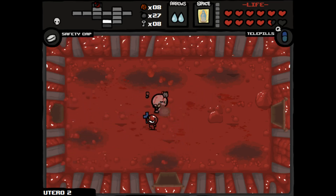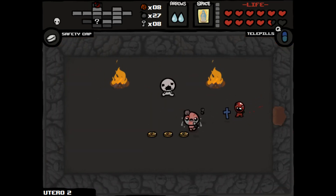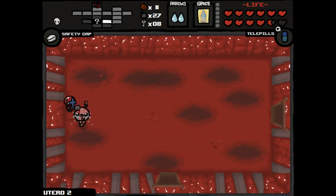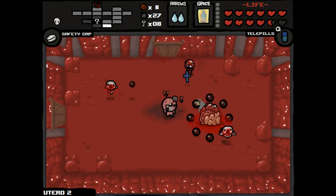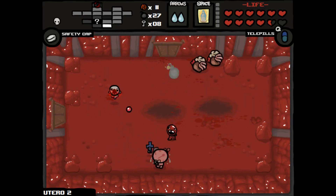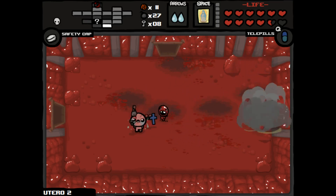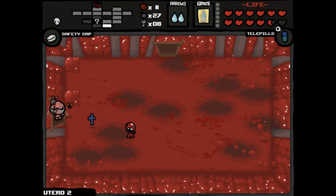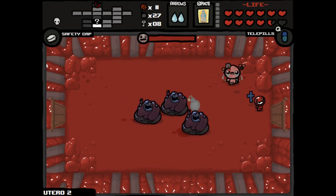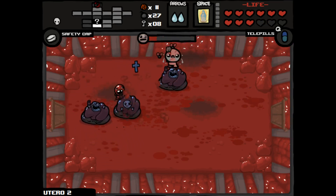We got a pill — Telepills. Let's hold on to that for right now. We found one of our secret rooms — looks like just the secret room. Let's move down. Angel fetuses — angel babies, whatever they're called, those are not fun. Is that our super secret room over here? Nope. Let's just check out the rocks.